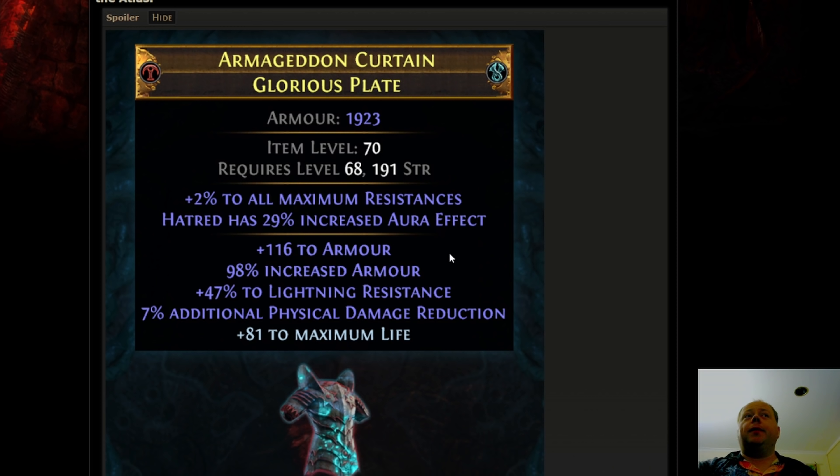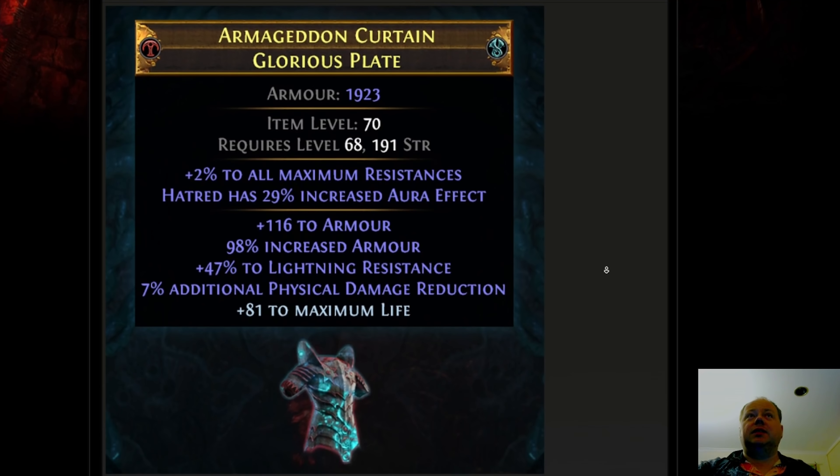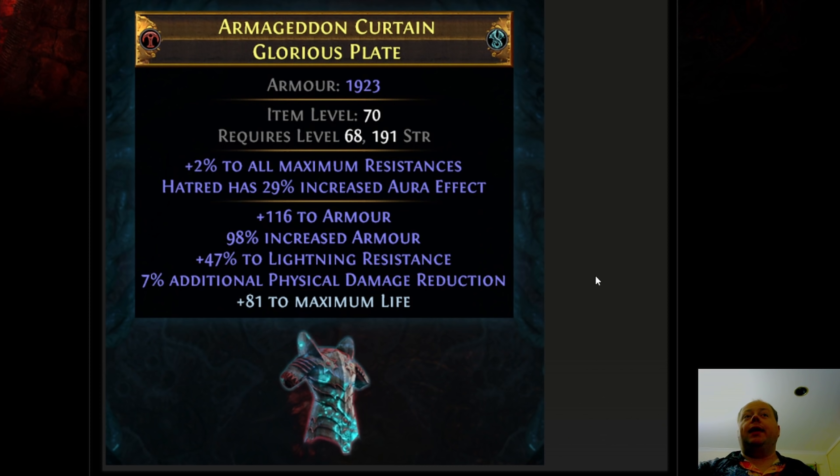This is also going to be the case for the Gloves slot, the Boots slot, and the Helmet slot — though not necessarily on every build. There will still be situations where some builds will absolutely want a specific influence mod that you just can't get anything equivalent to with the new Eldritch Crafting. So influence crafting will have its place, and Rog won't help much in cases of crafting items for those builds in those slots. But where Rog will shine is when you are just looking to get a solid foundation that you can then apply your Eldritch Crafting to.